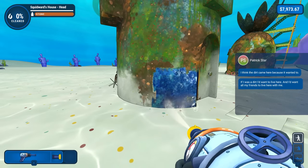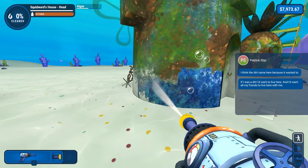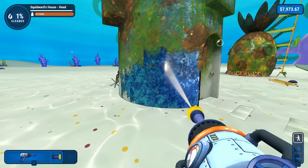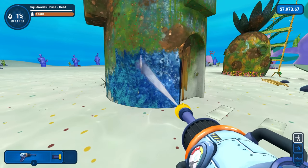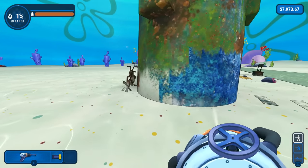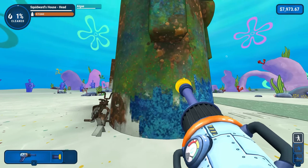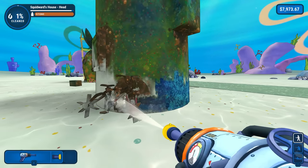We have a whole new power washer. This is the first time in any DLC — I was going to ask how is a power washer really supposed to work underwater? I guess technically it would kind of work a bit. We have more high-tech technology here. It does work underwater and we're going to get rid of all this algae on Squidward's house, as well as on his bike here.